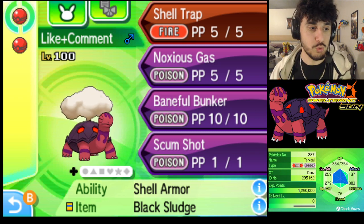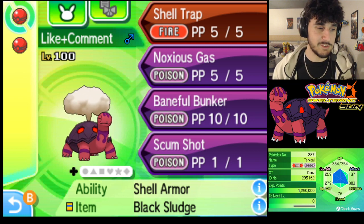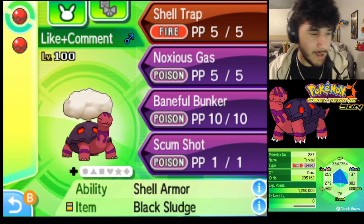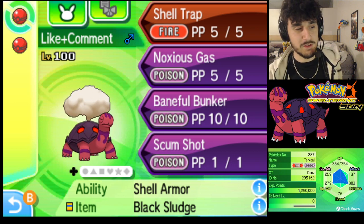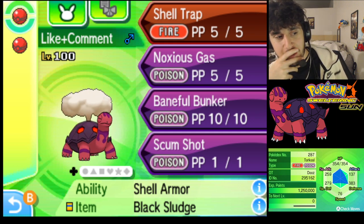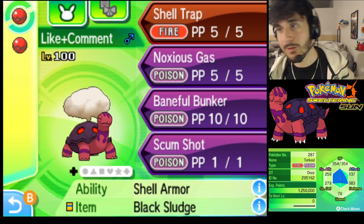It doesn't bother me that much because Wheezing, for example, has a similar smoke color and he's already Poison type, so I think the smoke fits fine. The actual color of Torkoal himself changed quite a bit - he's got these really cool poison ooze dripping from his body. If you read the Pokedex entries in my Discord server, you'll find out it's actually sweat - he sweats poisonous toxins. I wrote a whole thing about the volcanic area with toxic fumes and sulfur. He smells really bad.